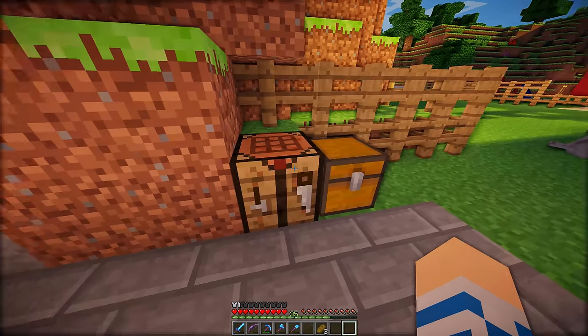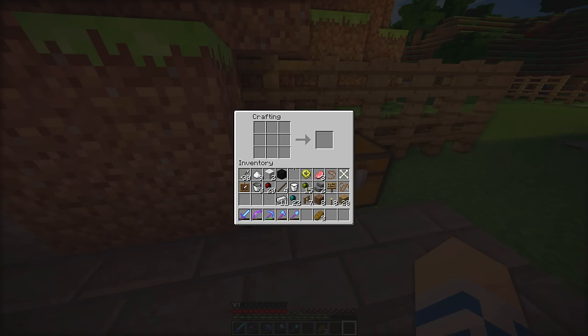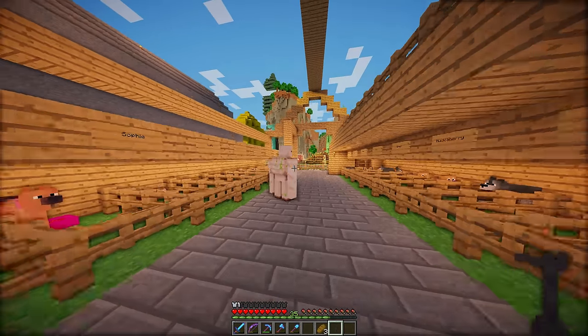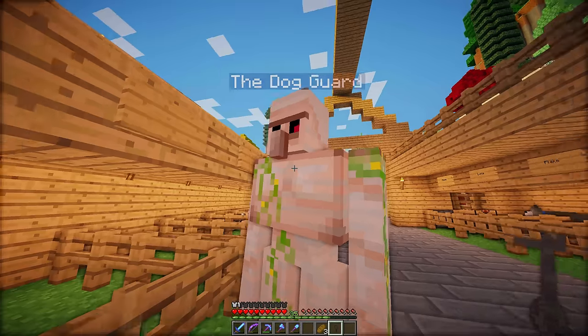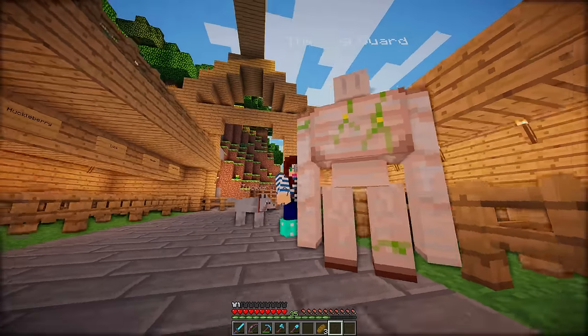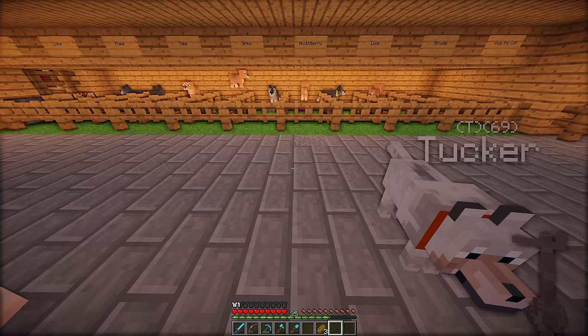There's one more thing I wanted to add that I found in the DecoCraft mod. Let me remember the recipe: green, and then blue across the middle, and one red. Look at this — a keychain! It's the set of keys. These are the keys to the bark, dog guard, and I am giving them to you. This is a very, very important thing that I'm going to be handing over to you. I trust you, dog guard.